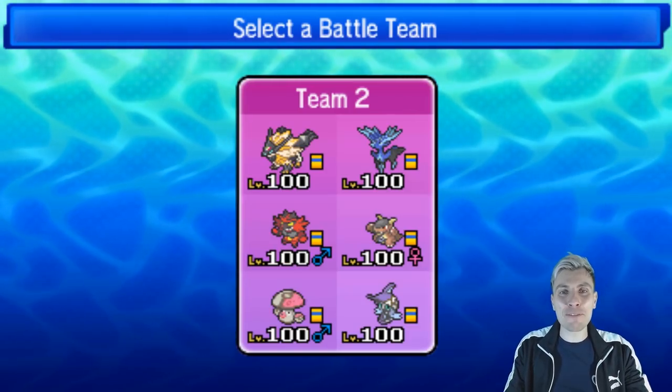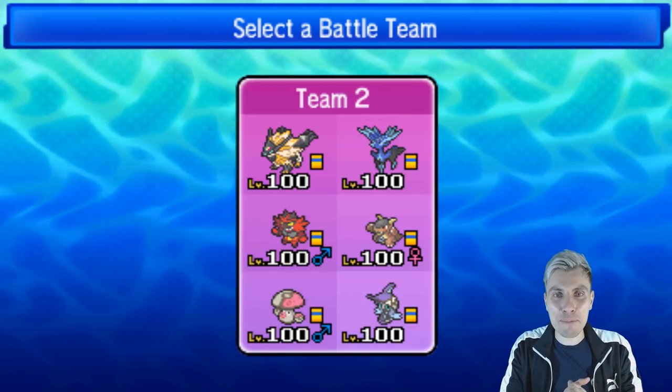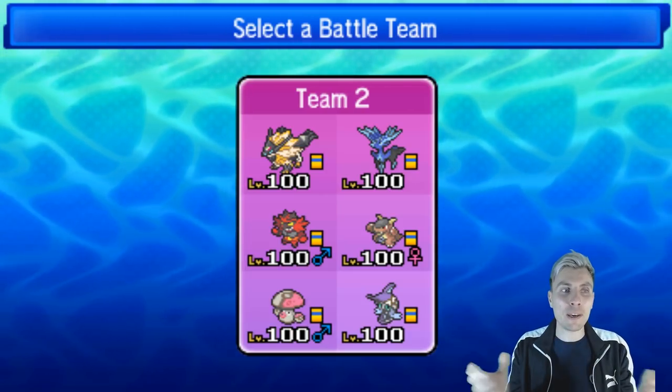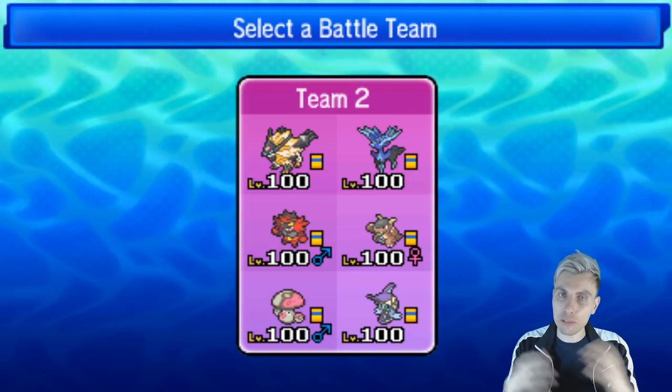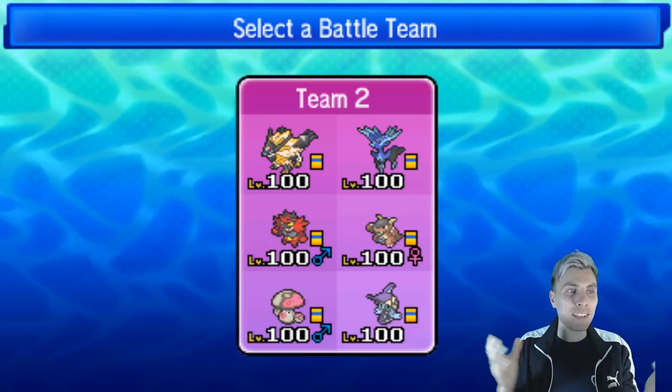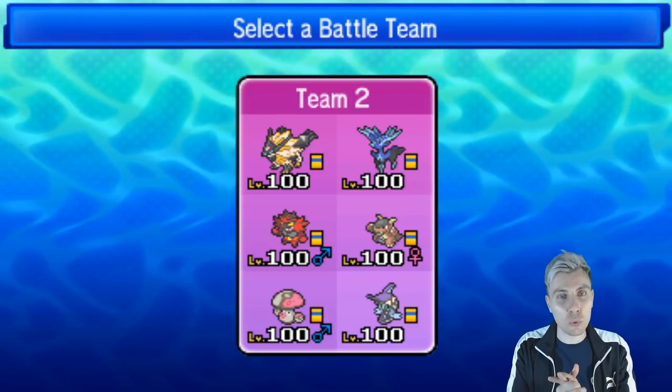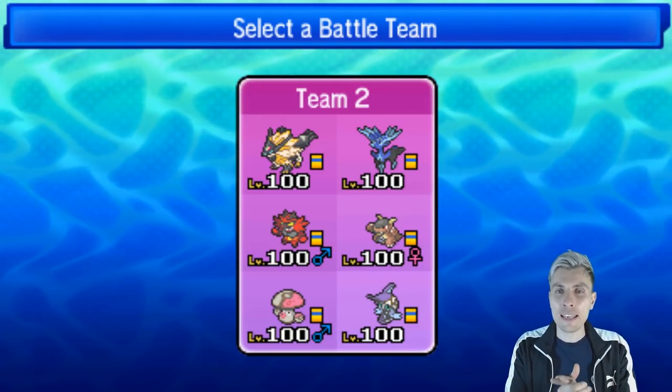Hi everyone, I hope you're all well. Welcome back to another episode of our Pokemon VGC 2019 battle series. We are going to end the week with this Dusknoir, Ultra Necrozma, Xerneas, Incineroar, Mega Kangaskhan, Amoonguss, and Tapu Fini. We haven't really brought the Amoonguss too much this week, so hopefully we can see it featured today.